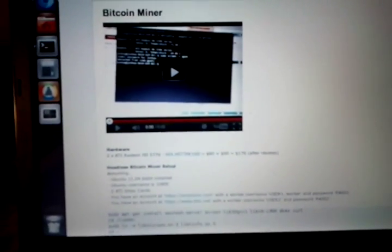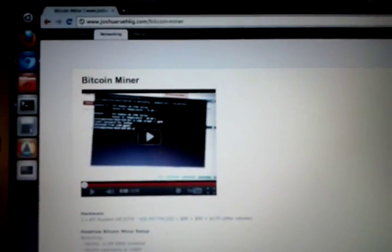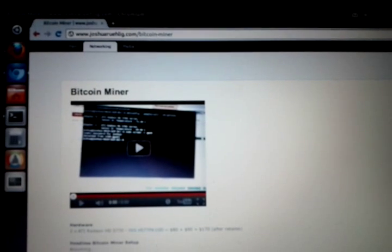Basically, I went through and was looking at new software to try to make things run better than my old guide, which was on my old website, and I found CG Miner. I'm using that exclusively now instead of Phoenix Miner.